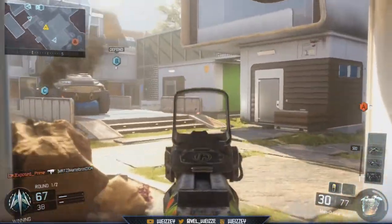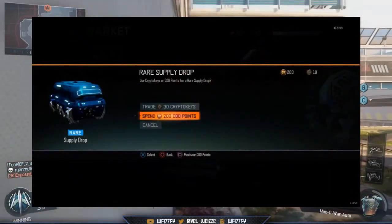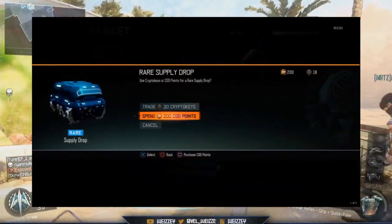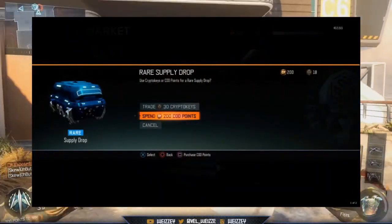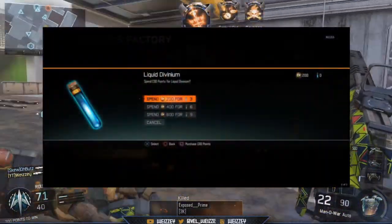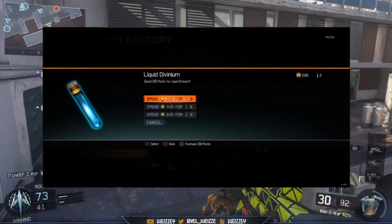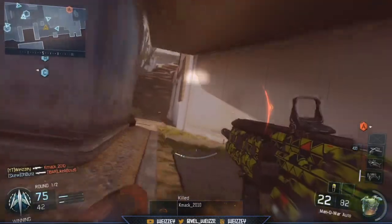Talking about the crypto keys and the supply drops: each rare supply drop costs 200 Call of Duty points in the black market. For Liquid Divinum in zombies, 200 CP equals 3 vials, 400 CP equals 6 vials, and 600 CP equals 9 vials.